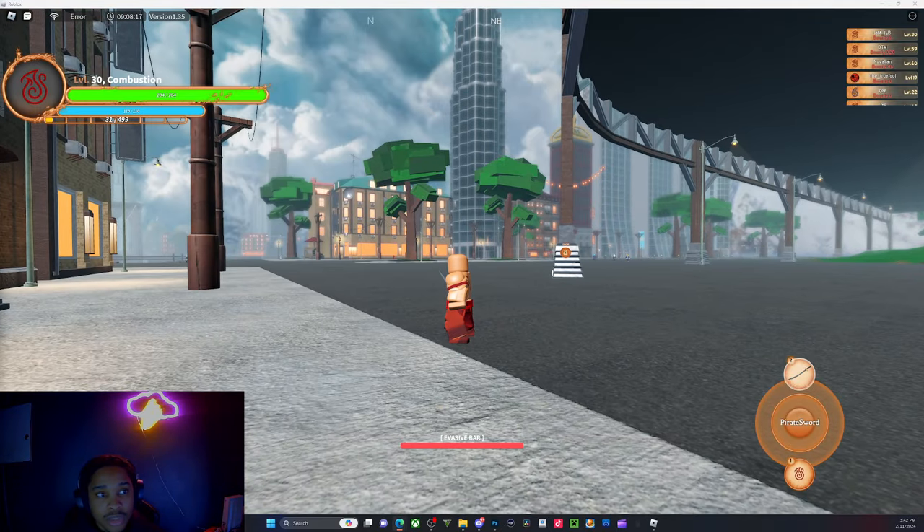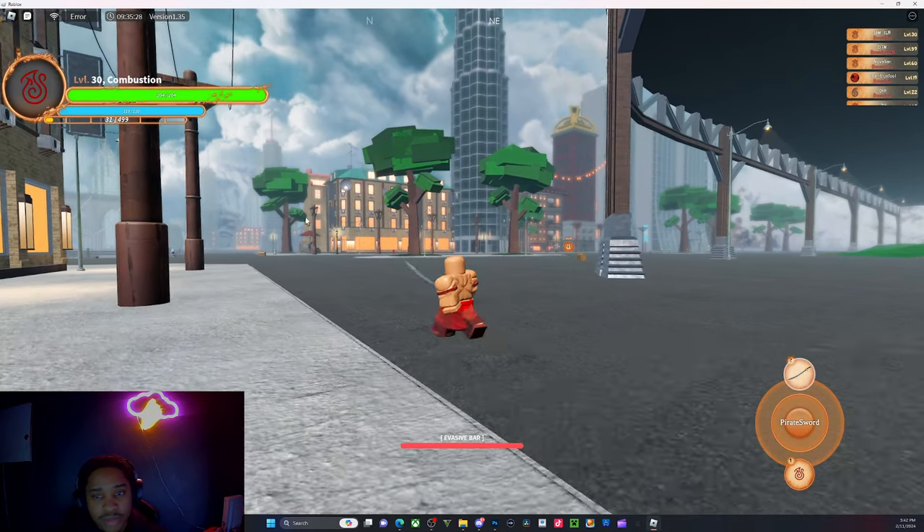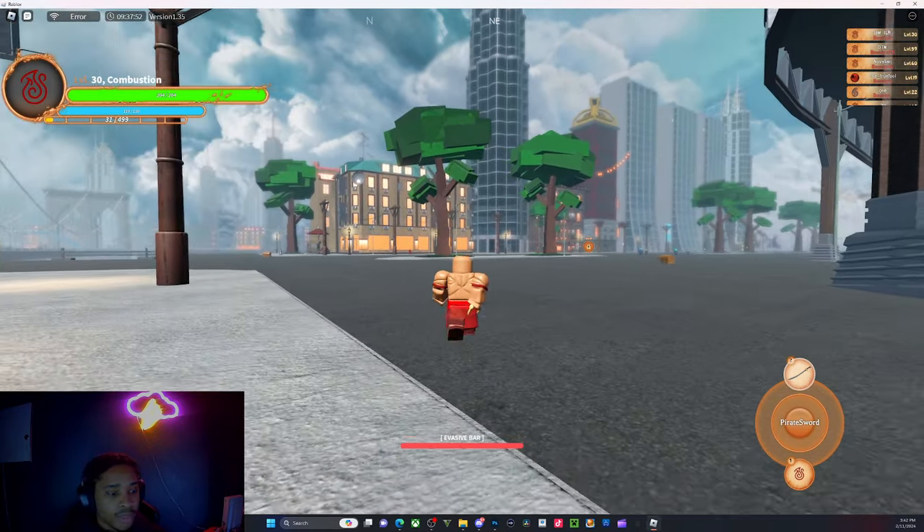They also added element packs — cool cosmetics. I'm checking the store now. Yep, there they are — Element Emotes Pack. It's 200 Robux for those who want to go get it. They have two of them — one regular and one element pack, so you do something with your element and go crazy with it whatever element you have.